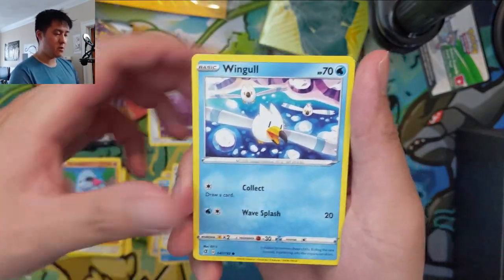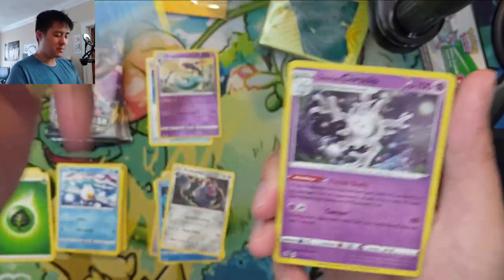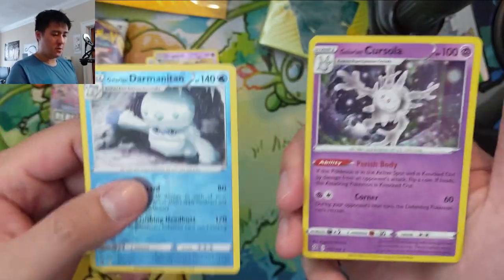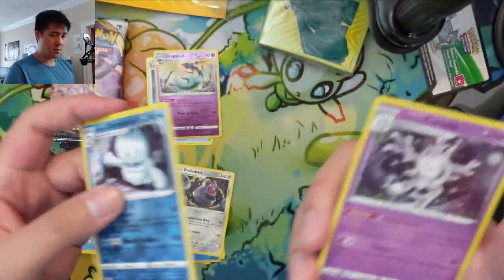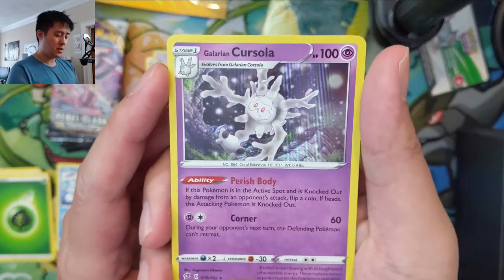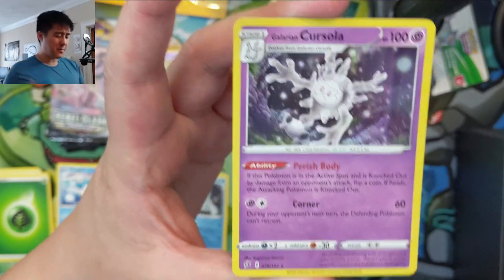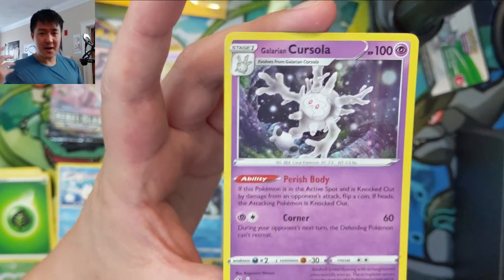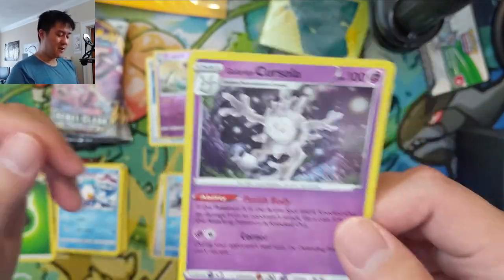If you're in the US it would be pretty easy for me to ship you something — I'll probably cover shipping myself. If you're international we'll talk and figure something out. Galarian Corsola is a pretty cool card I want to try as well. Parish Body — basically when you knock this out you flip a coin and maybe knock out your opponent's Pokemon. Very nice card.